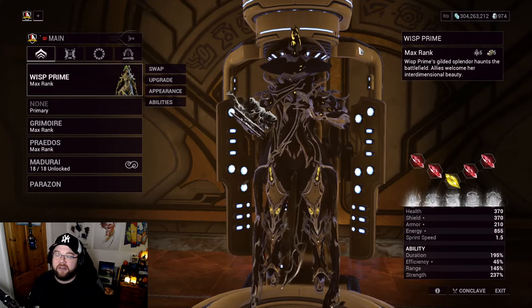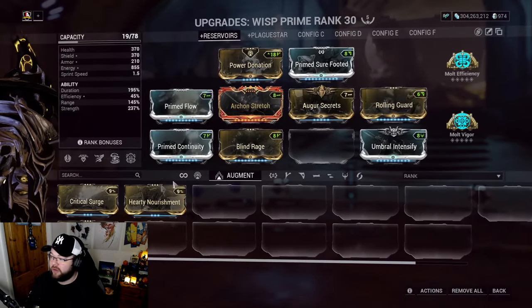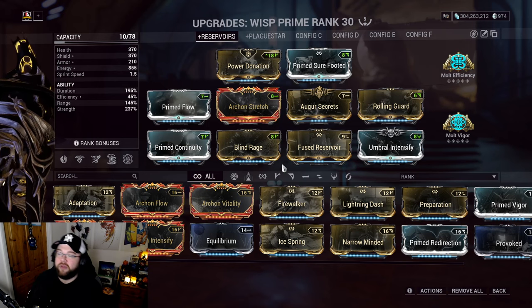I'm blinding enemies, buffing allies with extra health, health regen, movement speed, attack speed, extra damage, Viral, and helping their energy multiplier. Whatever you run in the fourth slot, remember - you are supporting. That's the entire goal. Now let's get into the build.